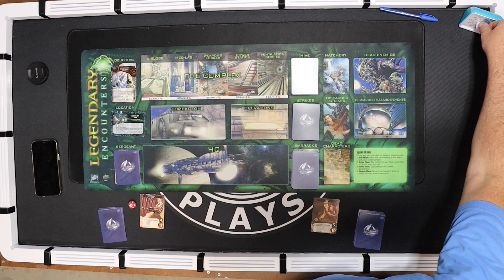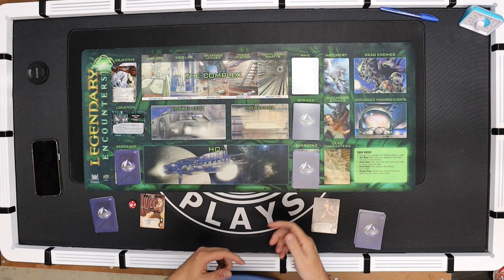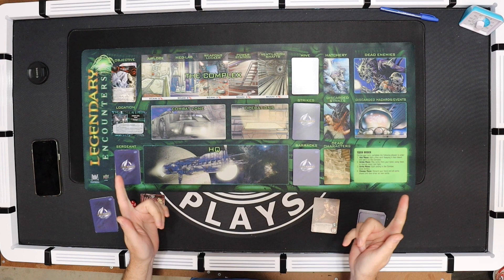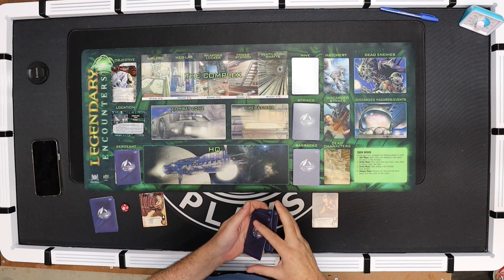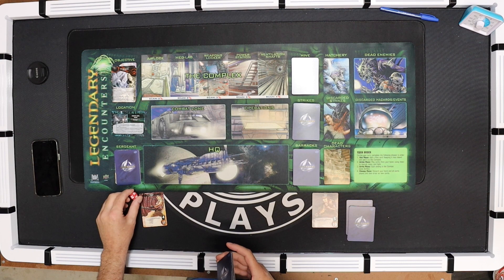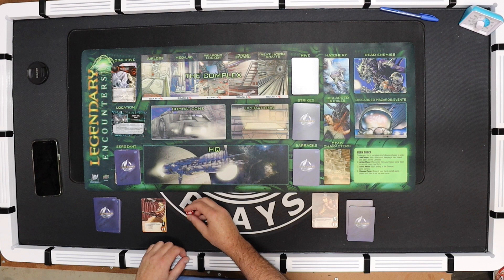Hey everybody, this is Jim the Tabletop Engineer. Welcome to a new playthrough video. Today I am playing Legendary Encounters: The Alien version. This is my third attempt at the second game called Hadley's Hope. I'm going to try one more time; if I can't, I'll move on to the third scenario. I'm playing the Gunner and the Medic. I've already shuffled all of the decks, so I'm just going to shuffle my personal cards here and we'll get going. I'm using the red die to help me track whose turn it is.